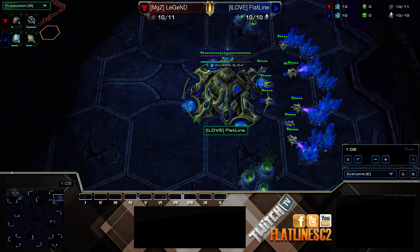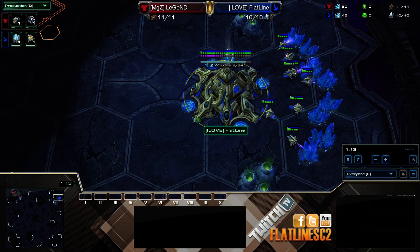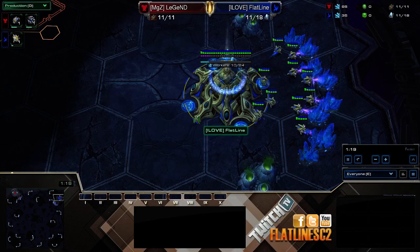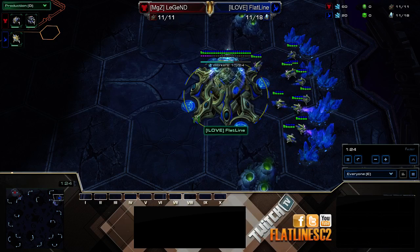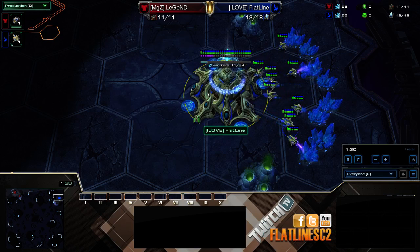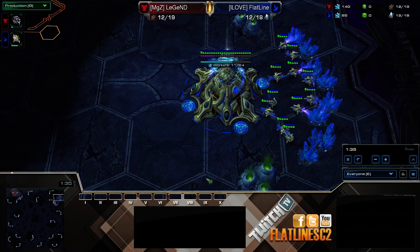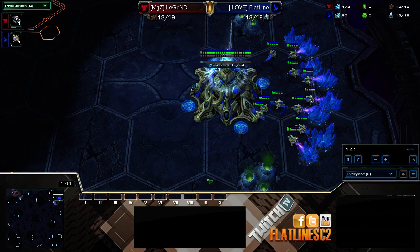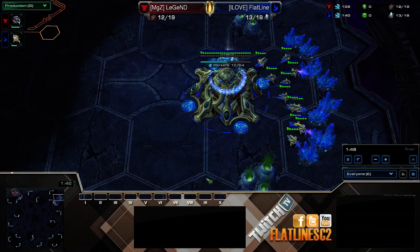Mass Widow Mine, Tank, and SCV can hit a pretty good timing if you go for that straight Skytoss build. If you rush for Skytoss, it takes a while to get the army you want that's really strong. Two Void Rays is not that big of a deal, but ten Void Rays is a big deal. There's a window where they can actually hit you and hurt you, so the build has some flaws.